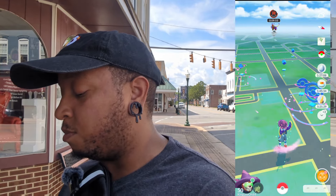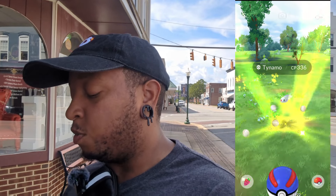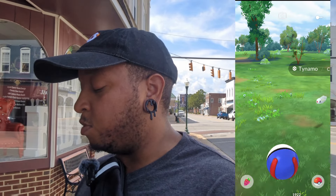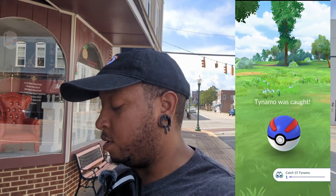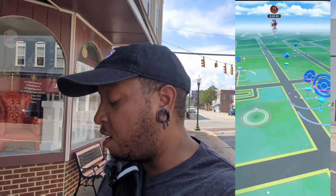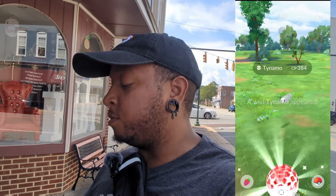The IVs are going to be horrible, but let's move on in the research. We're going to claim this and get an Egg Incubator, 4,500 XP, and an encounter with Tynamo at 336 CP — not shiny. I'm going to wait for it to move back and try for an excellent curveball throw. We caught it — only 1,300 XP for that one. IVs are 15-12-11, not the greatest.